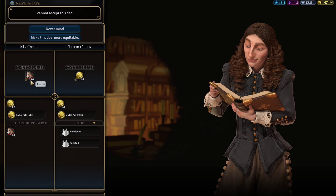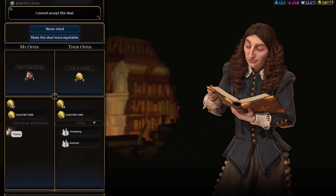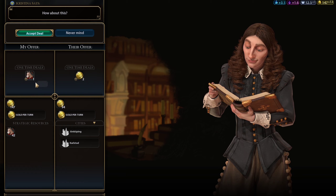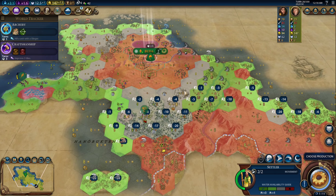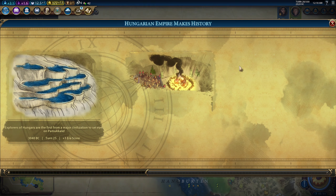She doesn't want horses at all. Two gold for one horse. Make this deal more equitable — two gold for one horse. Well, I don't know if that's even worth it. I could meet another player and sell those horses for much, much more.